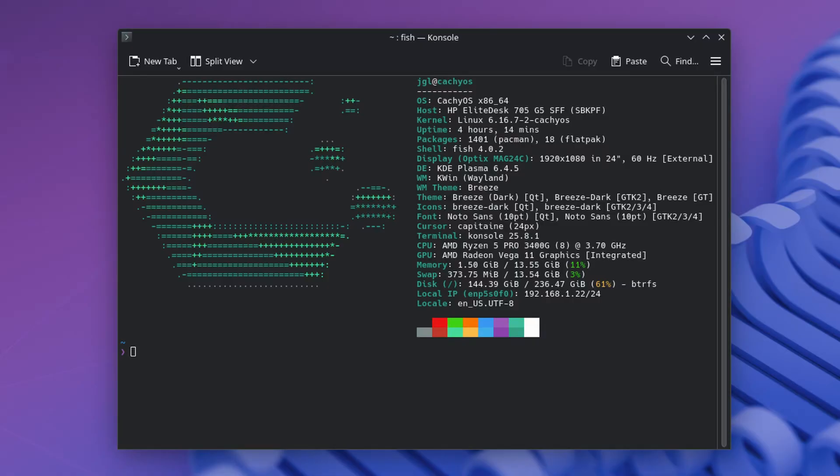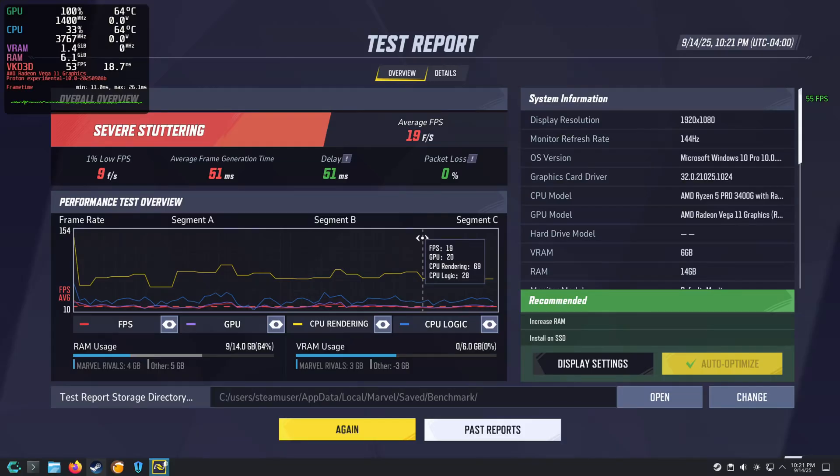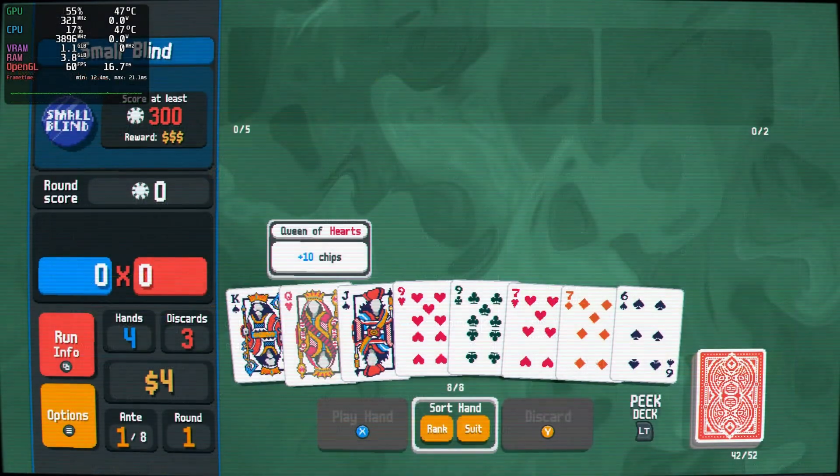Originally I wanted to see what the most intensive game I could get running on this was, and immediately I went with Marvel Rivals. Unfortunately this did not prove to be a good experience. I actually couldn't even record it since this computer only has DisplayPort outs and I couldn't get my capture card to work. So for this very intense game I ran the benchmark and took a screenshot after to get some results. It did not look good — average FPS from the benchmark was 19 frames per second, with a 1% low of 9 FPS.